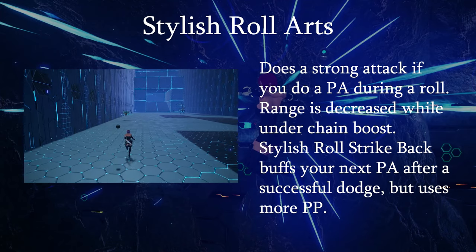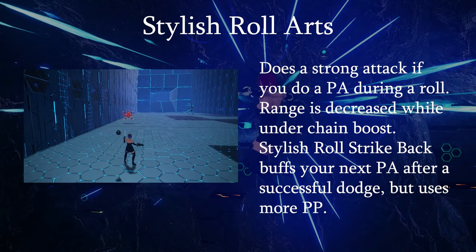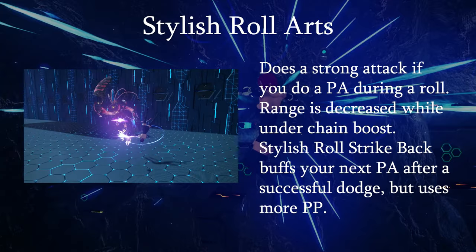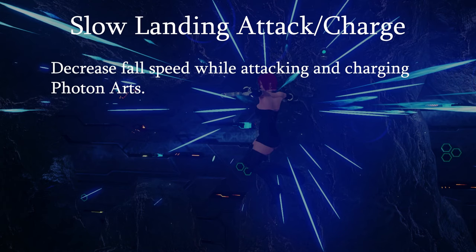Stylish Roll Arts does a strong attack if you hit a PA button during a roll. During Chain Boost this will have a shorter range. Stylish Roll Strike Back will buff your next PA after a successful dodge, in exchange for more PP. Slow Landing Attack and Slow Landing Charge do what you would expect — they decrease your falling speed while you're attacking or charging PAs. Force and Tekker have a similar skill.